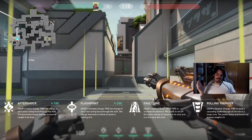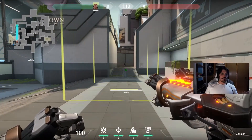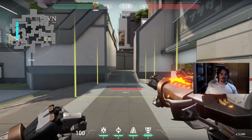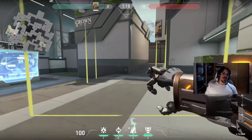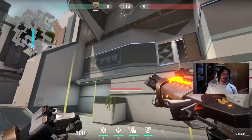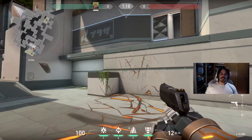His next ability is called Fault Line. You equip a seismic blast, hold fire to increase the distance, and release to set off the quake, dazing all enemies in its zone and in the line up to the zone's end. You can see the zone they're talking about — if you hold fire, the zone increases quite a bit. It's a straight line, and while this is active you are slowed. After you activate it, after a short delay everything in that area gets dazed. It also goes through walls — use the map, position toward where you think enemies can be, and they get dazed.